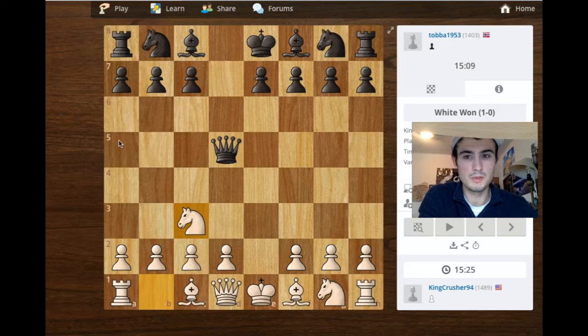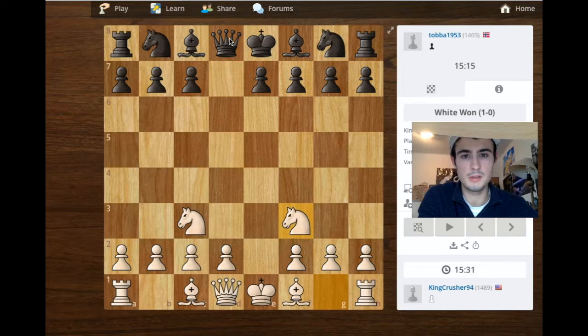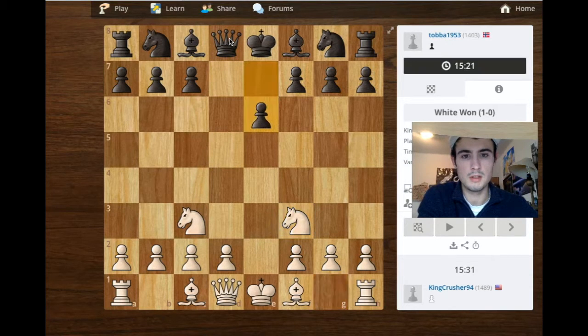Now his best move is to move to a5, but oftentimes they'll just go right back to where they started, which is a huge time waster. I don't know why people play this opening — I think it's dreadful. So he moves all the way back to that rank. I develop another piece. He develops a pawn — usually they like to develop a pawn here and a pawn here.